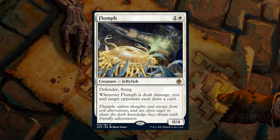Next is Flumph — a 2-mana 0/4 jellyfish at rare with defender and flying. When Flumph is dealt damage, you and target opponent each draw a card. This is probably at its best in a more controlling deck, not in a Red-White equipment deck trying to curve out and beat down. It's better suited for a slow Blue-White deck that wants to reach the late game and take over with card advantage — if you're both drawing extra cards, it favors the deck with the better late game. Fairly situational; doesn't fit every archetype. I'll give it a C.